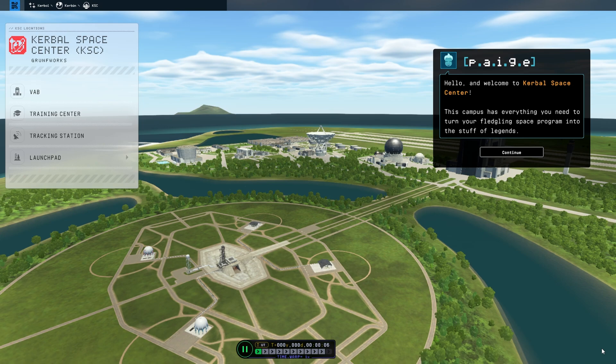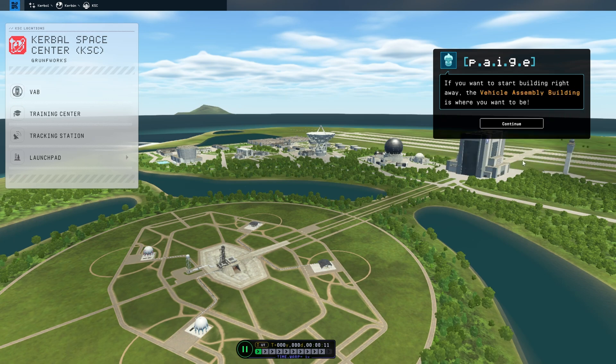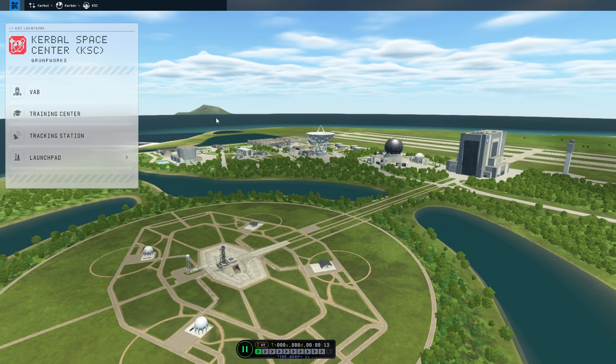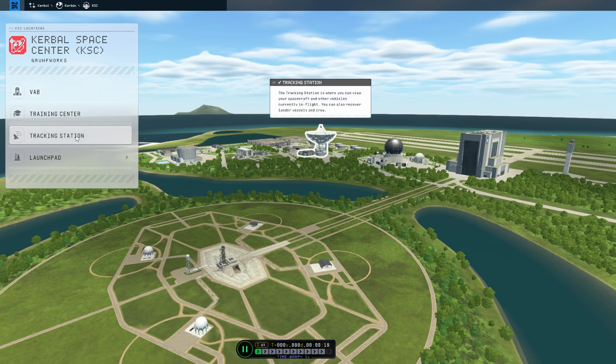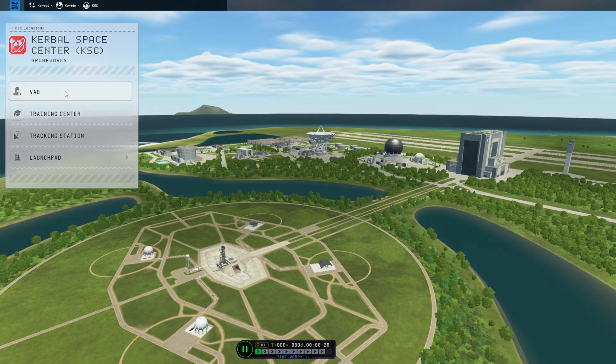After the initial loading screen you are greeted by the Kerbal Space Center with some tutorials, which I'm going to disable for the purposes of being short and concise. You have the Vehicle Assembly Building for building your rockets, a Training Center with some great tutorials, a Tracking Station which gives you an overview of the Kerbal Solar System, and the Launchpad for launching rockets. We're going to go into the Vehicle Assembly Building.